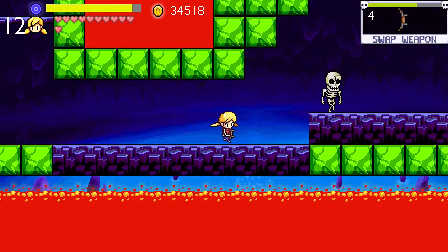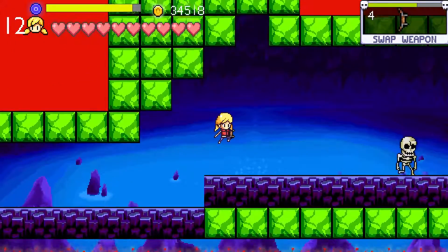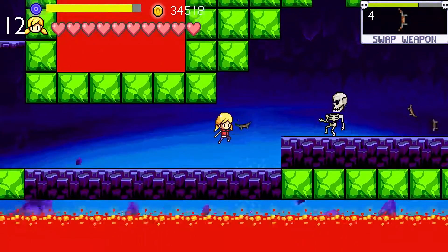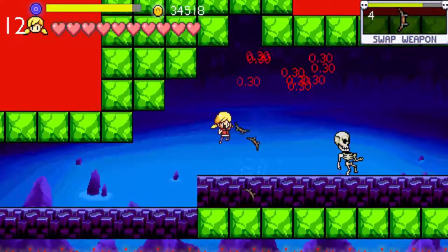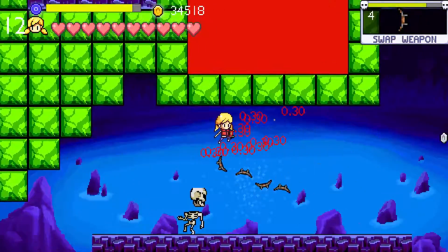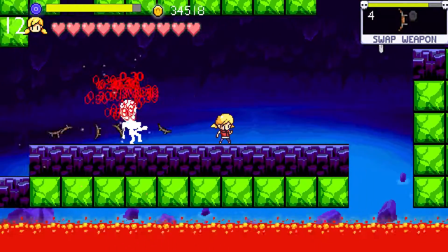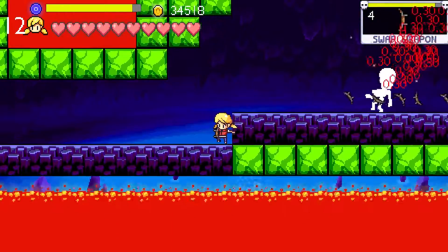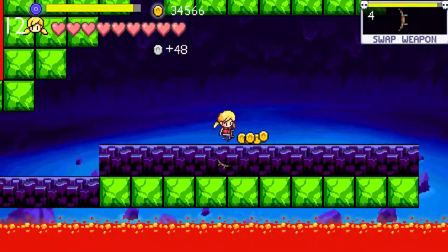Oh, lava — and a new enemy type: skeletons. They use a kind of similar attack, but now they can actually aim correctly at me. Unlike the enemies before who would only fire straight, now they roughly fire in the direction I'm jumping. We finally have an enemy who's starting to become much more of a threat.